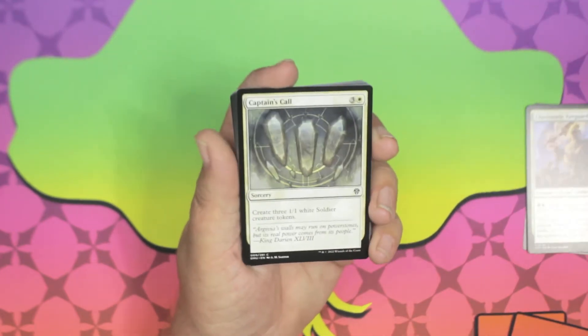Captain's Call — three and a white for a sorcery: create three 1/1 white creature tokens. Not bad. Griffin Protector — three and a white for a griffin with flying. Whenever another creature enters the battlefield under your control, Griffin Protector gets +1/+1. Then Argivian Phalanx — five and white for a human Kor soldier. This spell costs one less to cast for each creature you control. Vigilance — very good.